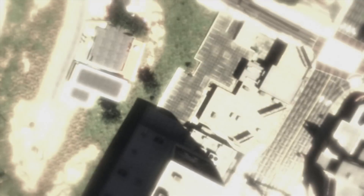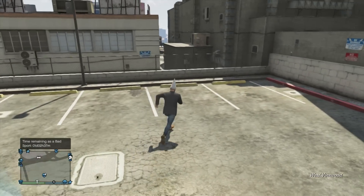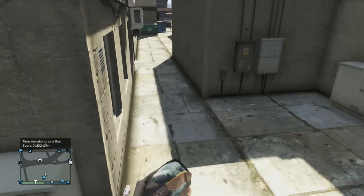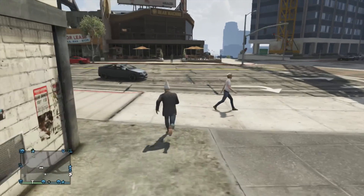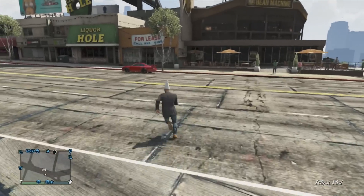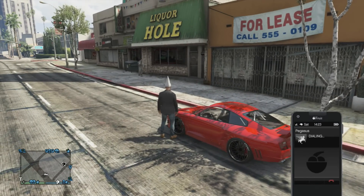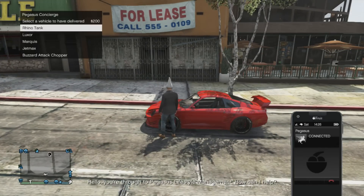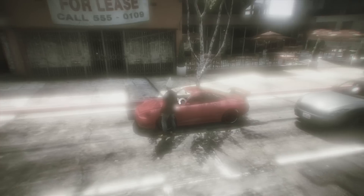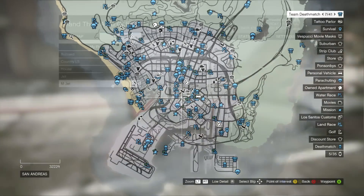You can use this for absolutely anywhere on the map. Say you want to teleport to where your Buzzard Attack Helicopter spawns when you order it from Pegasus — just find a mission on the map right beside it and make a playlist. The reason I use playlists instead of just hosting a mission is so I can save all these locations. I have a playlist for each location I want to go.